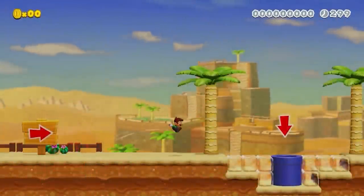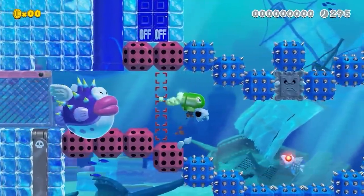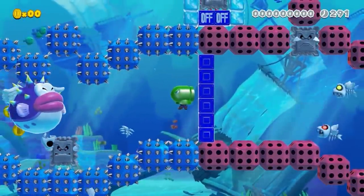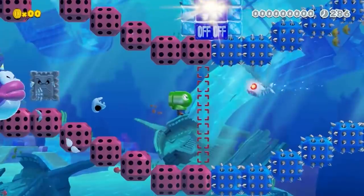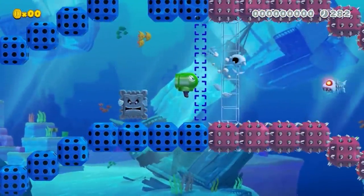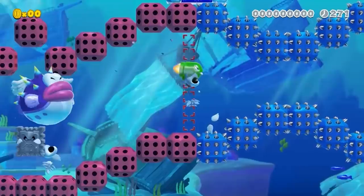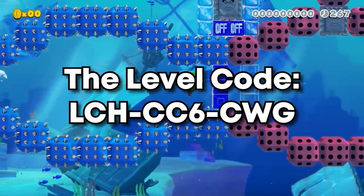The level starts out very basic, with Luigi going into a pipe to an underwater area. In here is where the main portion of the level is — we're being chased by a giant porcupine through a narrow pathway of spikes and dry bones fish. The interesting part is we're wearing a bullet bill mask under the water. I feel this is an unexplored part of the game, combining parts where you wouldn't really expect them. You can swim like normal, but also hold the swim button to accelerate forward, just like on land. It's a really fun level; I'd recommend checking it out.